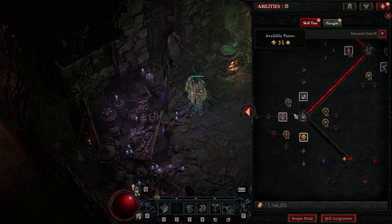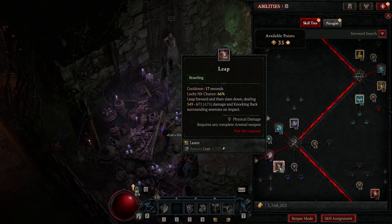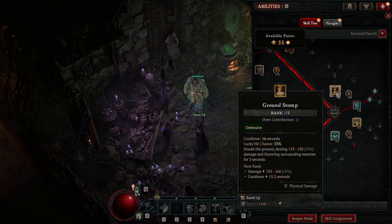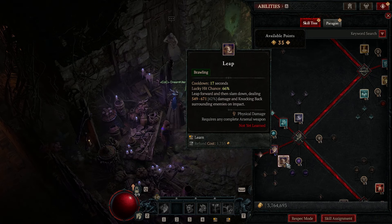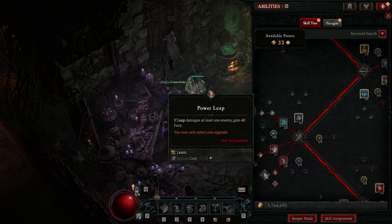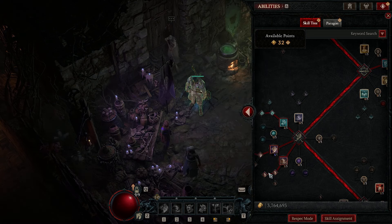We're also spending no points in the Ultimate bracket. This is where the build has some flexibility based on your play style — Leap for mobility, Challenging Shout for survivability, or Ground Stomp for more CC. For this build I'm going Leap because I want mobility and to hit level 50 as fast as possible. Put one point into Leap, Enhanced Leap, and Power Leap — Leap now has a faster cooldown and generates 40 Fury when hitting at least one enemy.